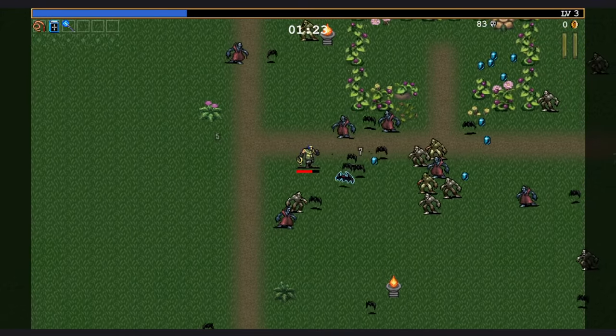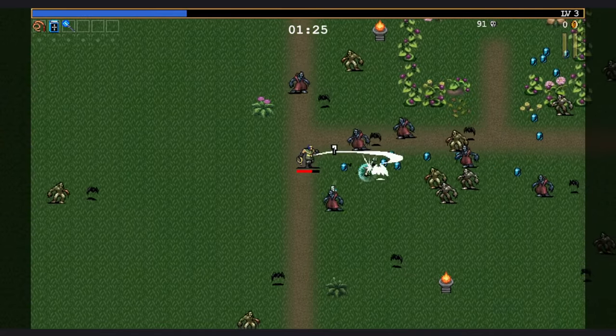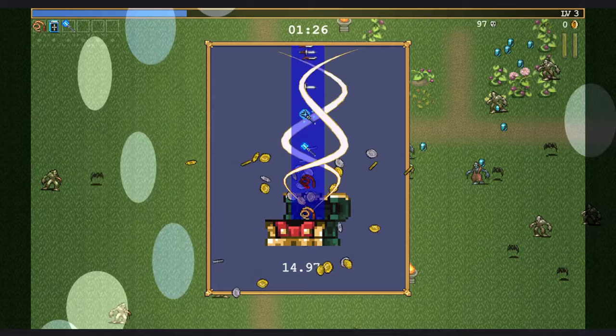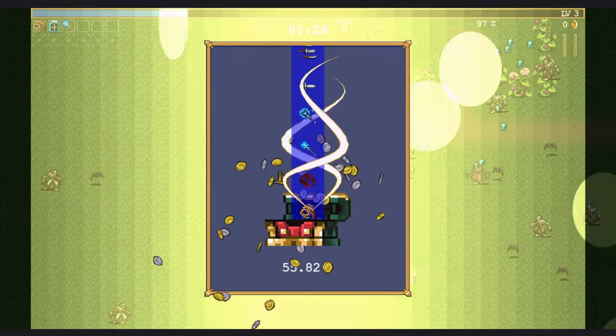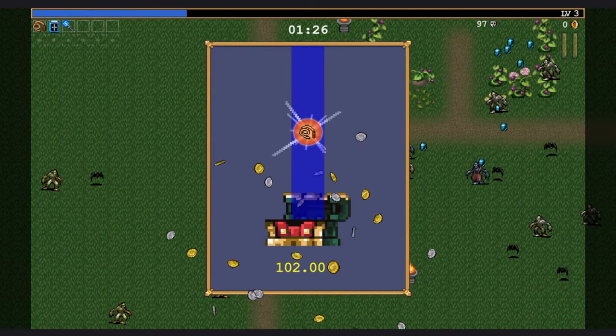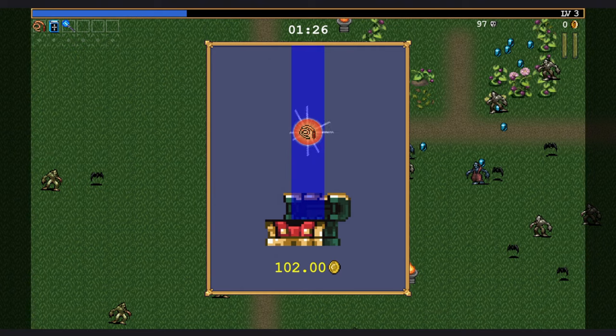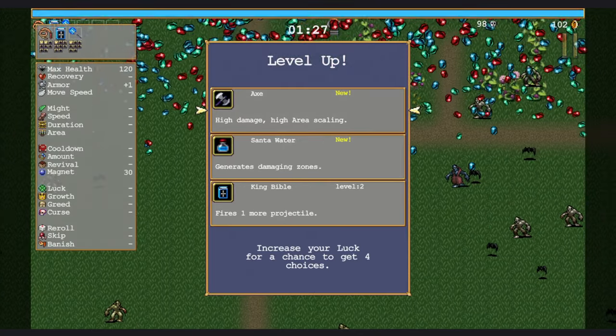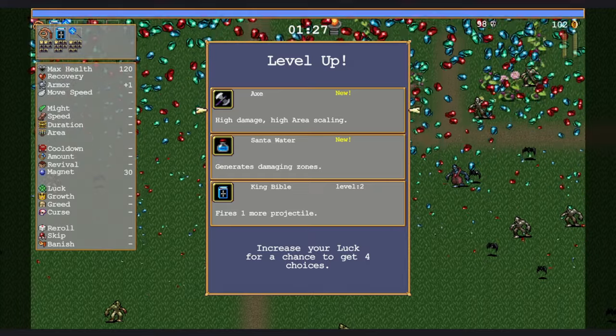This game has really popularized a genre where your character automatically attacks — you just move around the field. The way it works is you collect blue orbs that increase your level, giving you XP. Every time you level up, you get to pick a new upgrade or new weapon. Slowly and gradually it gets more and more crazy the longer you play and the longer you survive.